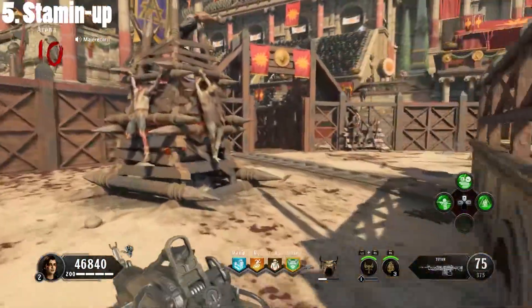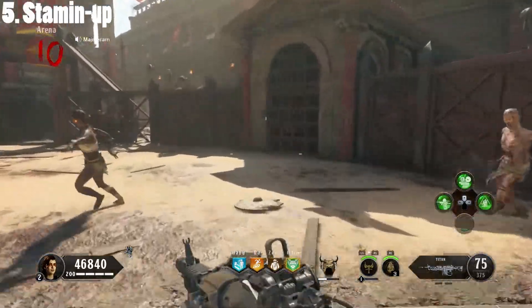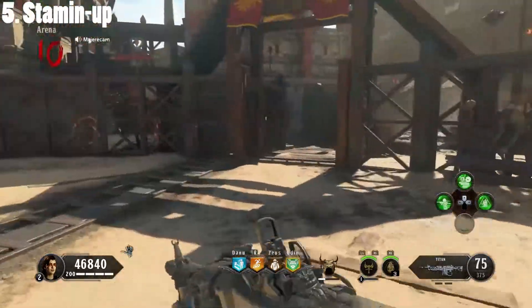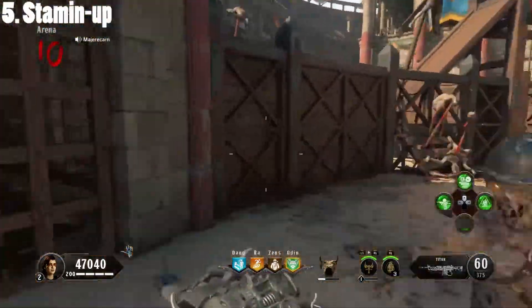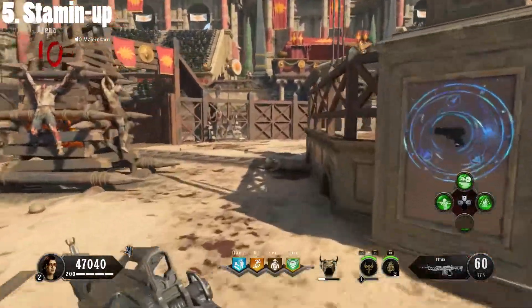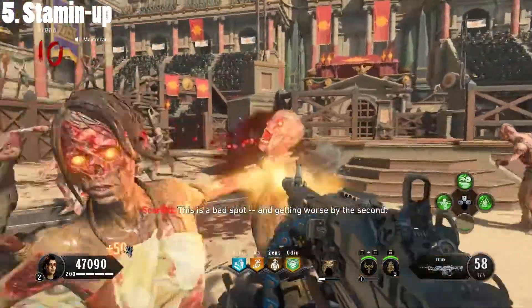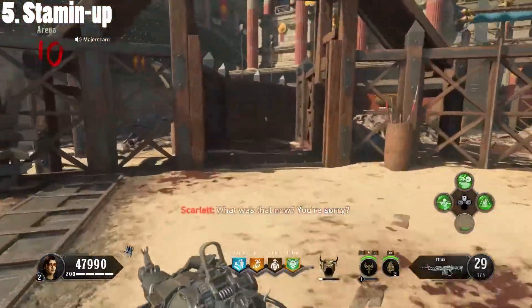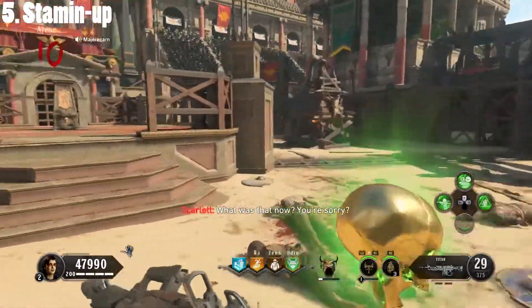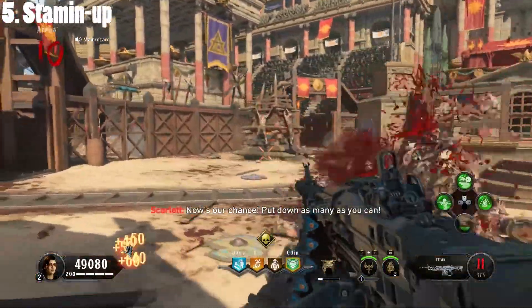Stamina has been in every zombies game since Black Ops 1, 2, 3, and now Black Ops 4. It was introduced on Ascension, and I think Ascension was a great map for Stamina because it was a fairly big map with quite a few things you had to do and run around for. Bringing it into Black Ops 4 is just as good. Stamina is a very basic perk — it lets you sprint for a lot longer and your movement is also better.